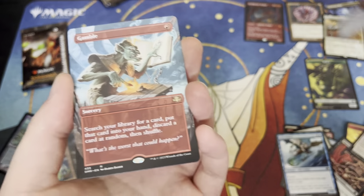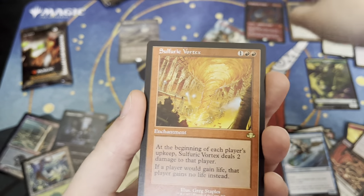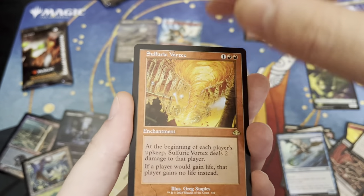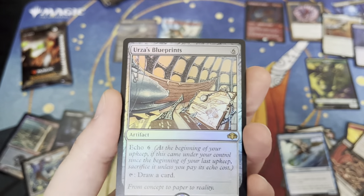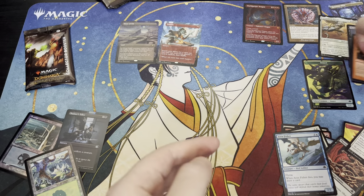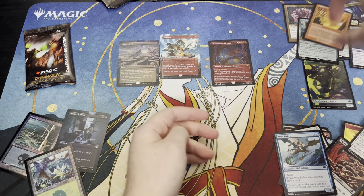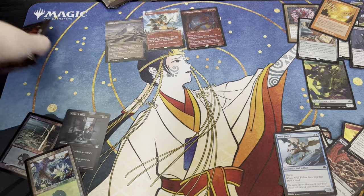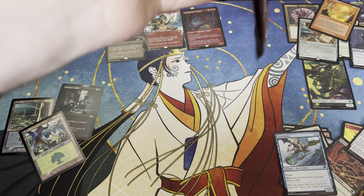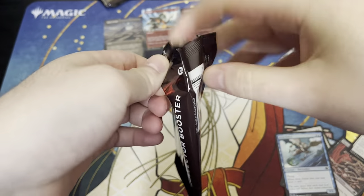So we have two more rares — here's the opportunity for something nutty. Let's see if something nutty hits us. It is not nutty. And our last one — it's fine, it's okay. The borderless has been doing me well; I've been getting at least something cute in every pack. I didn't expect anything good but I'm not unhappy to see these things. Last pack, baby, let's go!